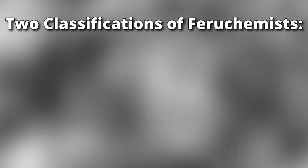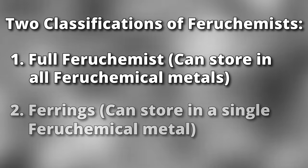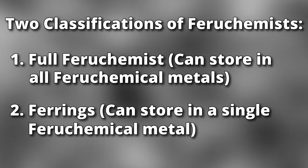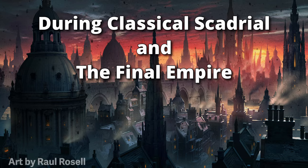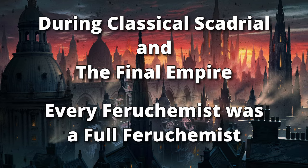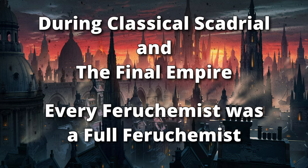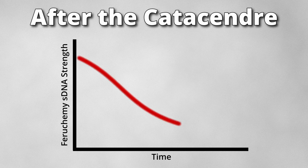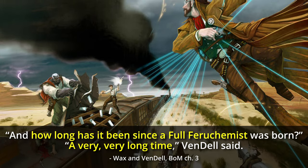There are two classifications of Feruchemists: those who can store attributes in all the Feruchemical metals, known as full Feruchemists, and those who can only store an attribute in a single Feruchemical metal, known as Ferrings. The only known methods to access a combination of Feruchemical powers outside of these two classifications is through Hemalurgy or unsealed metalminds. During the classical period of Scadrial and the Final Empire, everyone born with Feruchemical powers was a full Feruchemist, because the Terris bloodlines were very pure due to the Terris people staying isolated. After the Catacendre, however, the Terris people began to interbreed with the general population, weakening the spiritual DNA. By the time of Mistborn Era 2, there are no longer any full Feruchemists, and instead Ferrings have begun to appear in the population.